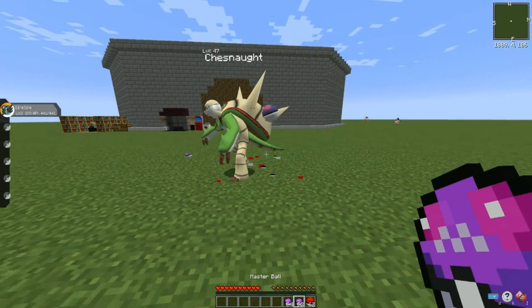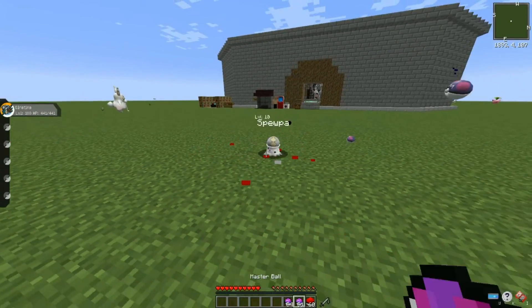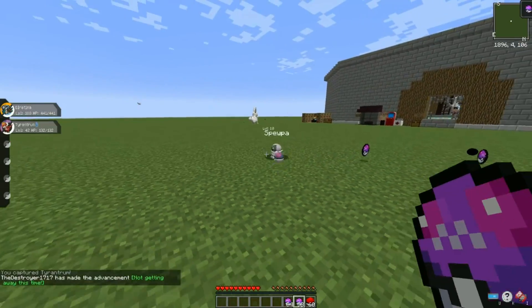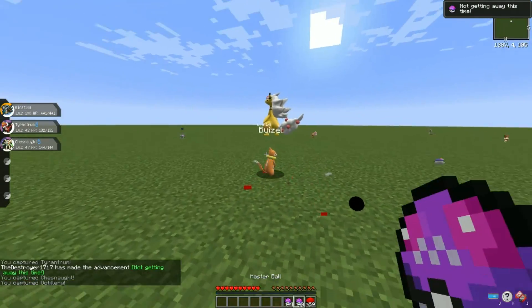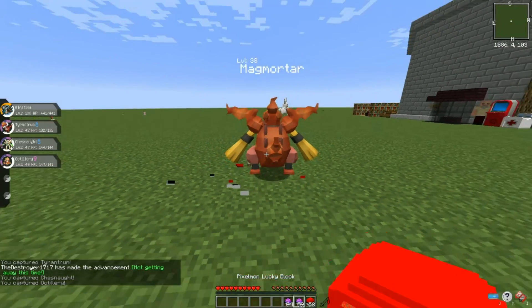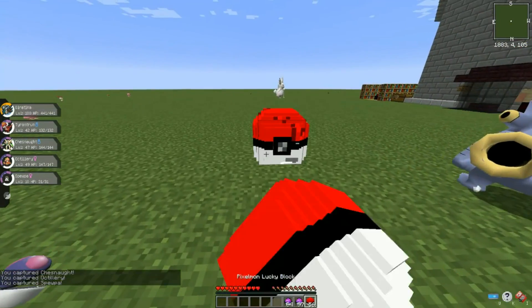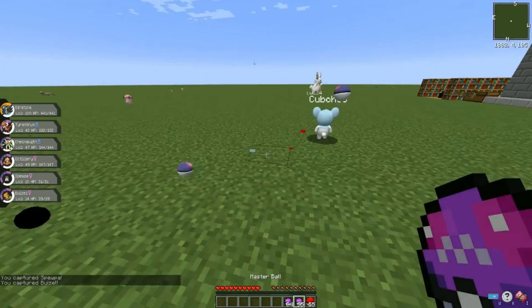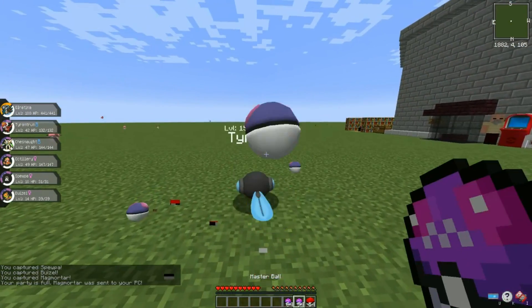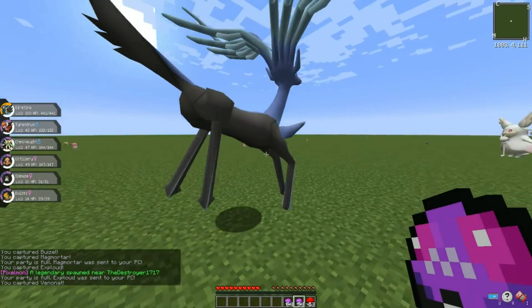If you don't know how this works, essentially what we do is open these Pixelmon Lucky Blocks, catch every single Pokemon that comes out, then use these Pokemon to create an unstoppable team to combat whoever we'll be going up against. Being that we're fighting an ultimate boss today, all of his Pokemon will be 40 levels higher than my max. So if I get a level 100, his Pokemon will be level 140; if I get level 60, his will be level 100, and so on. Right off the bat, we got a Xerneas!